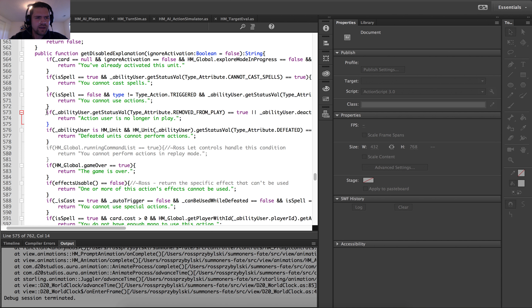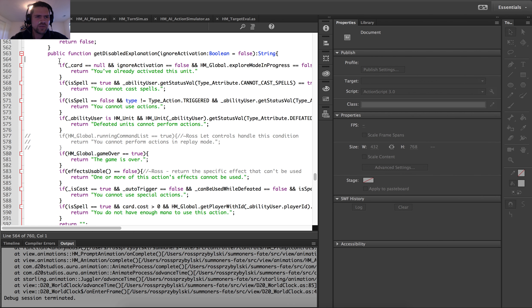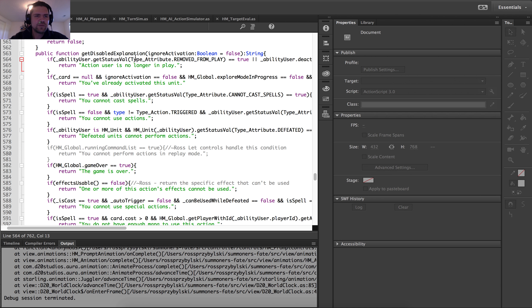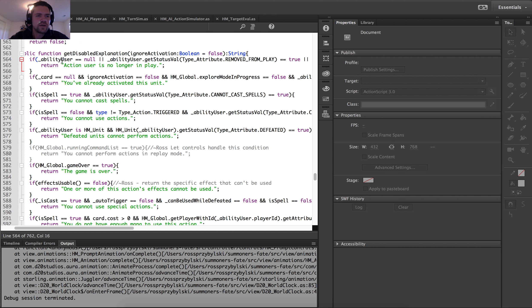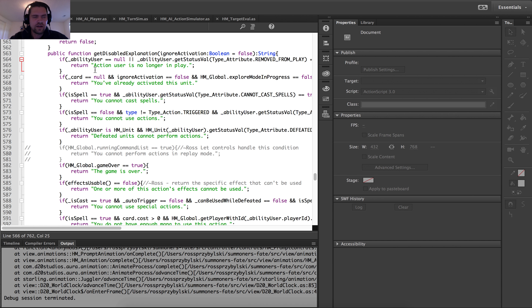What I'm going to do is grab this block, which probably should have been first in this check. This function is checking the legality of an action and determining whether it can be used — if it returns a disabled explanation, it means it can't be used and the text tells you why. But it's still going to get that same error because ability_user is null. So I'm going to add a check here for ability_user equal to null. That way, if ability_user is null, it'll get the same message without throwing the error. With these or statements, it won't bother to check the others if the first one returns true. So if ability_user is null — meaning there's no longer a card user, they've been removed from play or deactivated — it should return no longer in play. All right, we're going to save that.